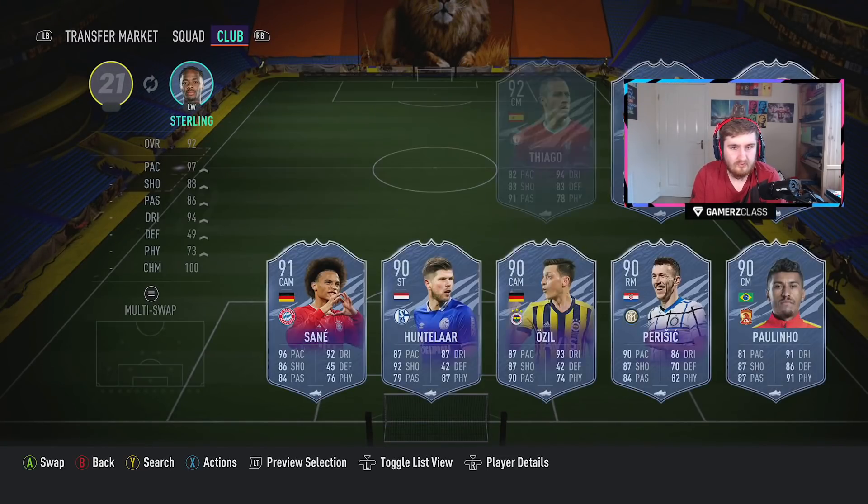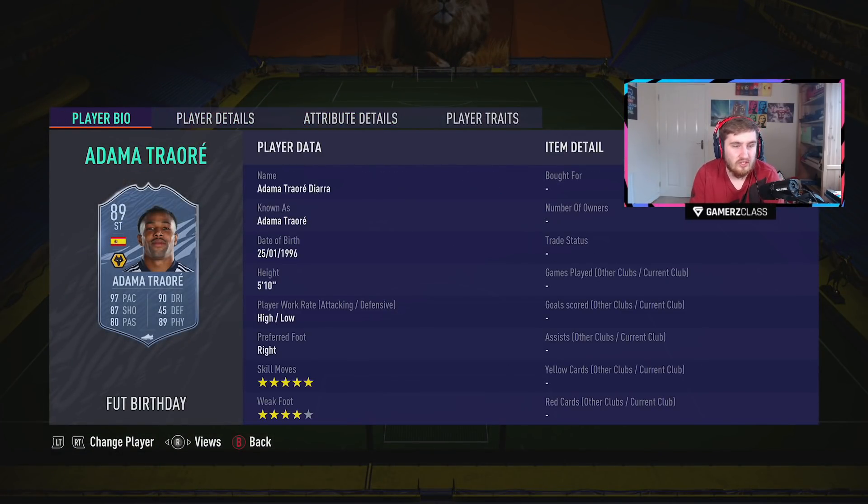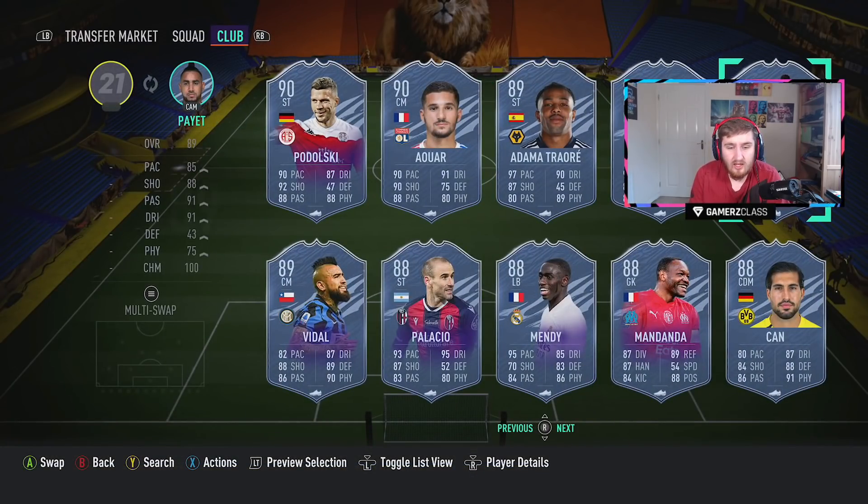This Adama has five star skills and four star weak foot — insanely quick. You're probably going to put a Finisher on him to max out his agility and dribbling, giving him around 97 balance. It's a shame his reactions and composure are quite low — I think that's going to stop him from being one of the very very best on the game. But he's going to be rapid, have a great shot, and his physicals are great. This Adama is going to be a pretty special card.